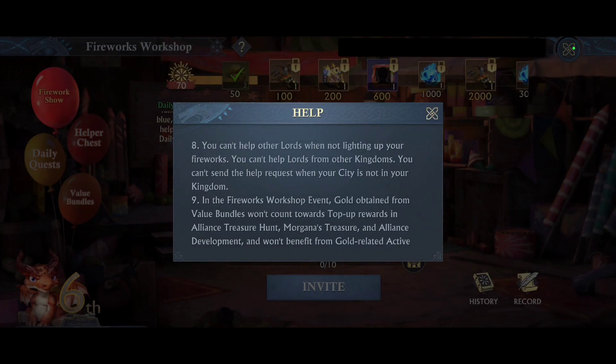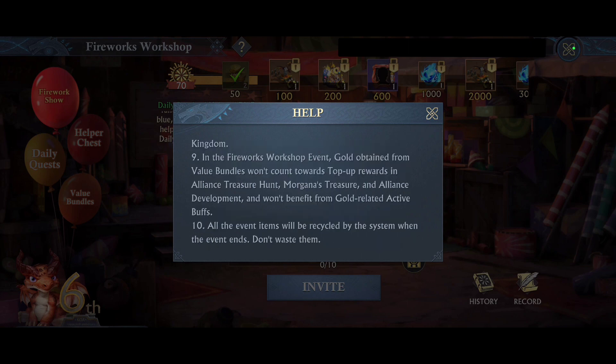A couple of things to point out: you cannot help other lords when you're not yourself already lighting up fireworks, so you do have to start that process before you can help others. You also cannot help other lords from other kingdoms. Additionally, gold obtained from value bundles in the fireworks workshop event will not count towards top rewards, so keep that in mind.